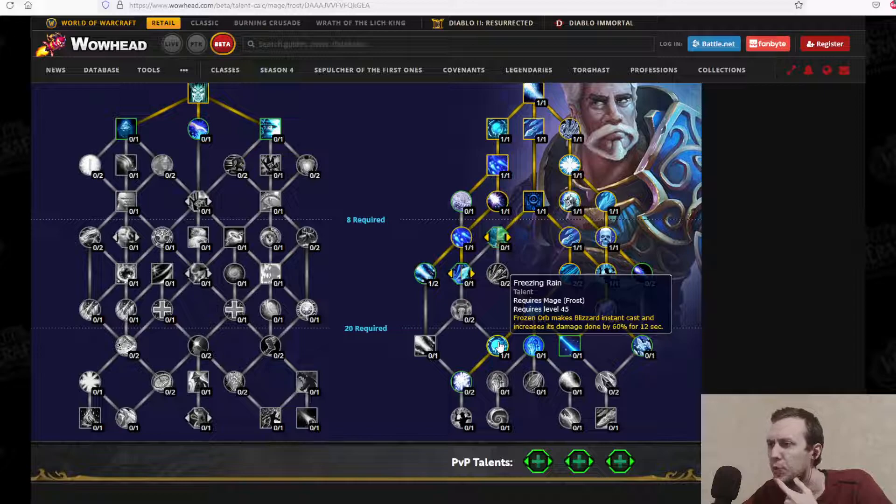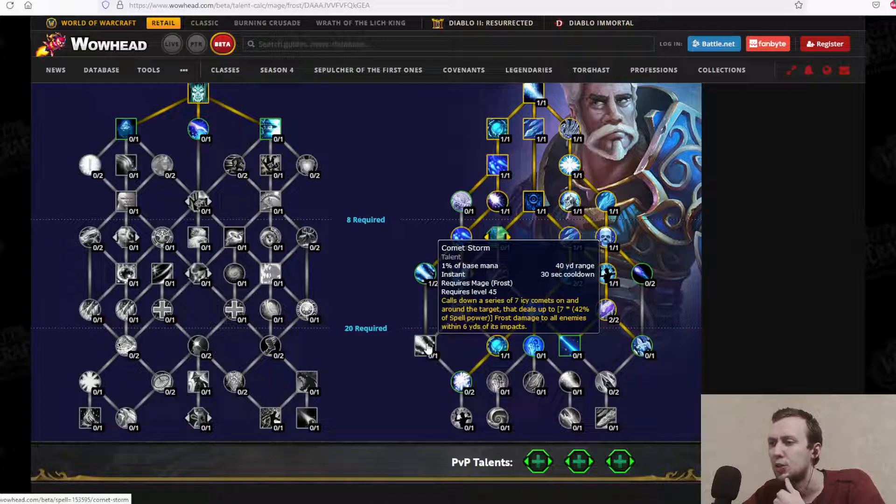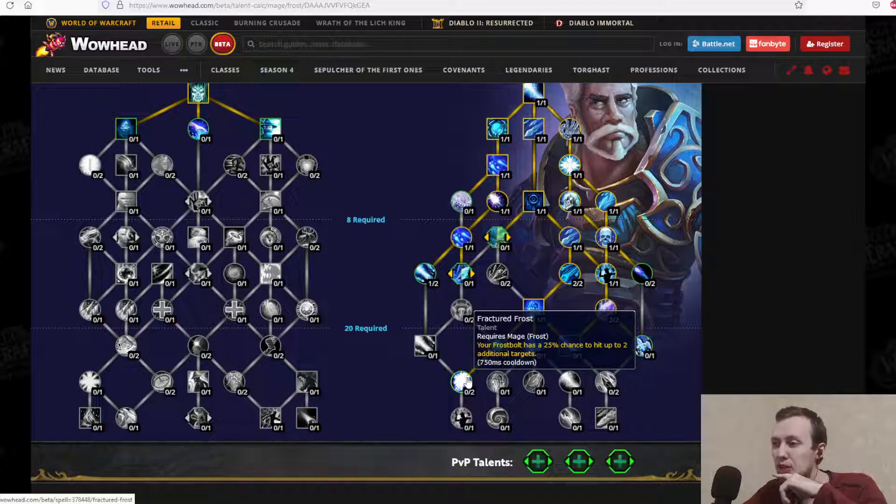Freezing Rain: Frozen Orb makes Blizzard an instant cast and increases its damage done by 60% for 12 seconds. That's a 1-minute cooldown, but you can lower it a bit — still a pretty massive AoE tool. Comet Storm: calls down a series of seven icy comets on and around the target, each dealing 42% of spell power in Frost damage to all enemies within 6 yards — instant, 30-second cooldown. That's very good for Mythic+. Fractured Frost: your Frostbolt has a 25% chance to hit up to two additional targets — pseudo-AoE Frostbolts, very handy.